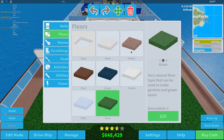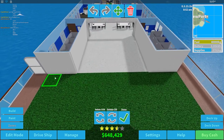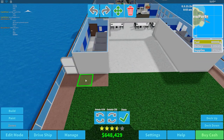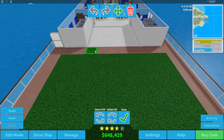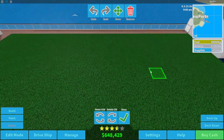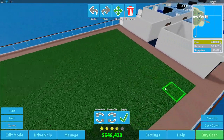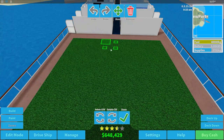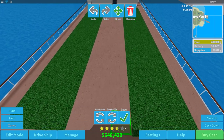We're going to get some rubber floor down — I think that would look nice with the grass. Oh boy, the camera is really laggy. Let's slide this down, select that tile, do the same for the other side, and then down the middle we'll create a nice little pathway.